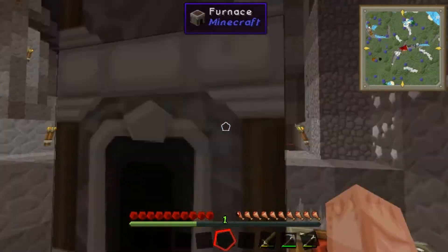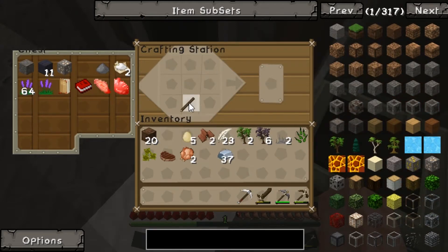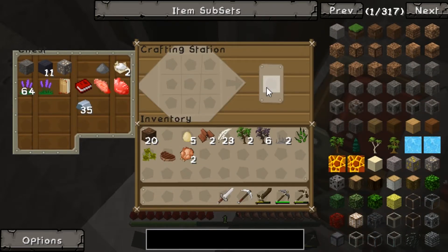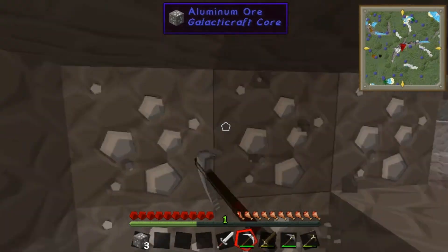I need to make better tools. You said we had iron. Yeah, we have loads. Good job getting that iron. I'm gonna make an iron sword. I can just keep it in the chest. Making more torches.